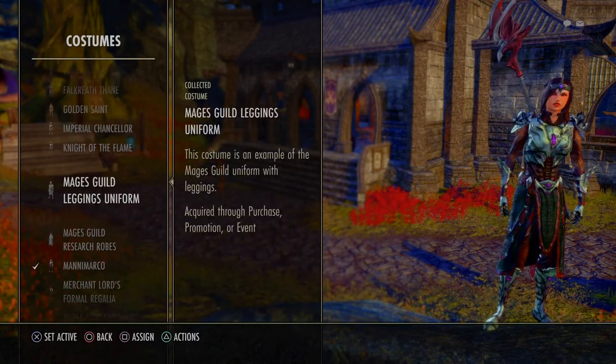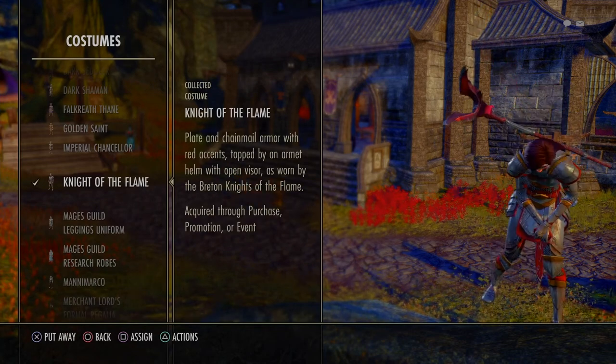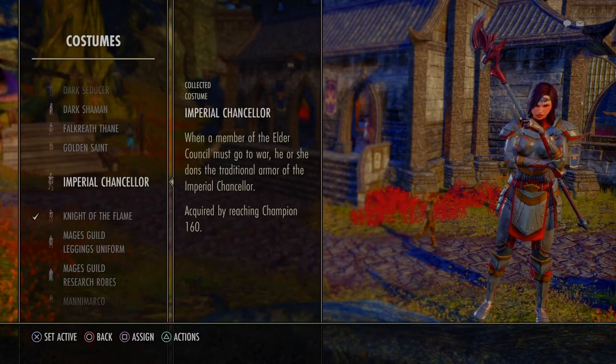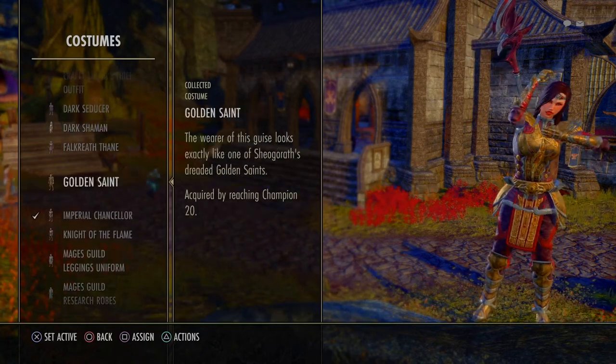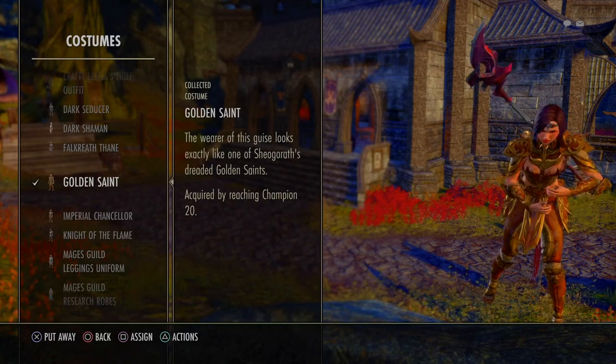Most of these I'm pretty sure are from achievements and going through the main storyline. This specific character is my first character I've created — she's my crafter, she's my everything. She's the one I use to go after these achievements, because if you try and do it with multiple characters you're going to spread yourself thin. Why not just compress it all into one character?